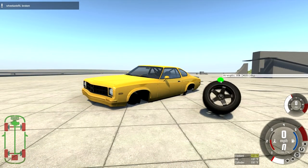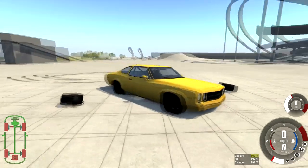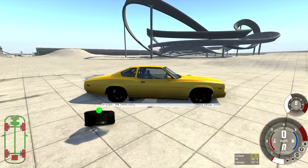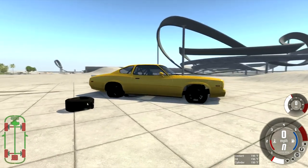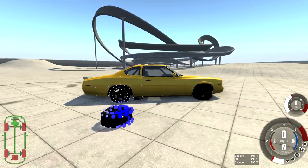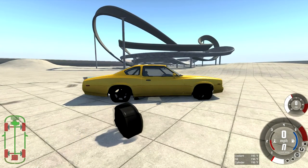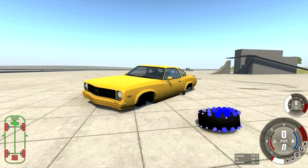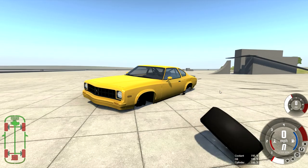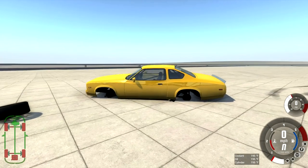That looks like a pretty beat-up NASCAR tire if you had to name it. But this one — it's not damaged, really. It still has all the rubber on it, as it should. But this one over here where I just shredded it — you can tell that tire's been shredded. That is a very bad NASCAR tire right there. You'd be lucky to make it to Pit Road if that happened to you.